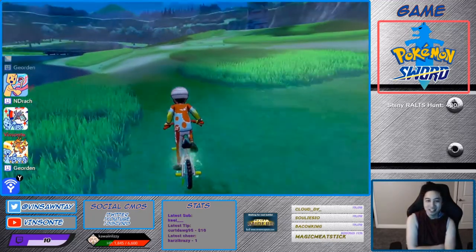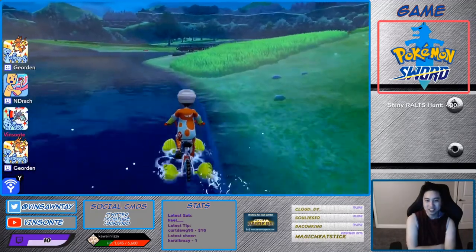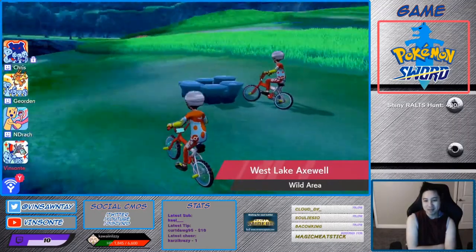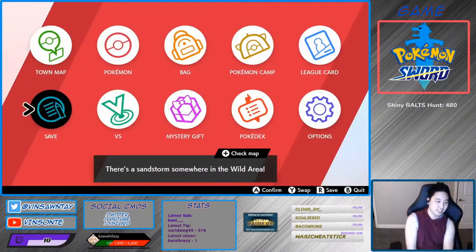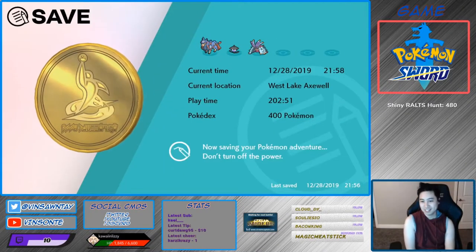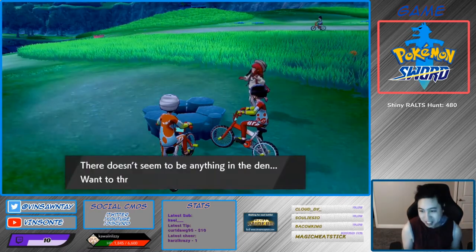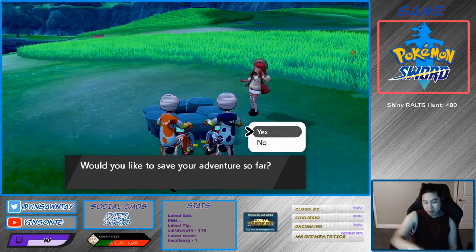So you go right here, go into this water here. This Den is the one you want. You want a purple beam on here, so we're gonna do that trick. Save in front of the Den. And then you're gonna press Yes at this point where you need to save.